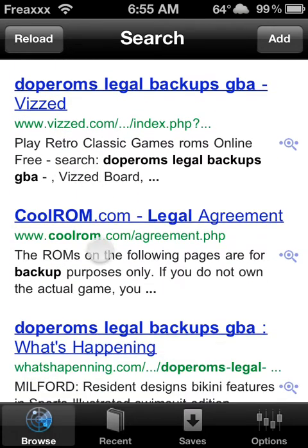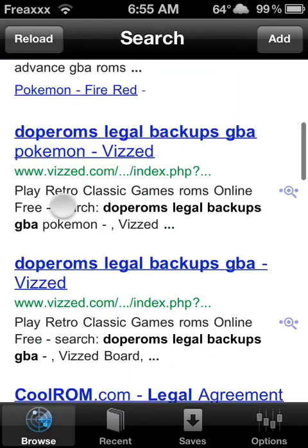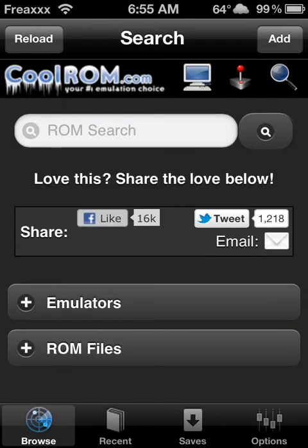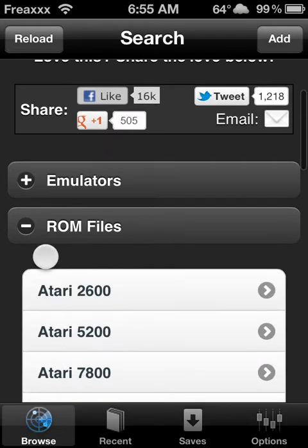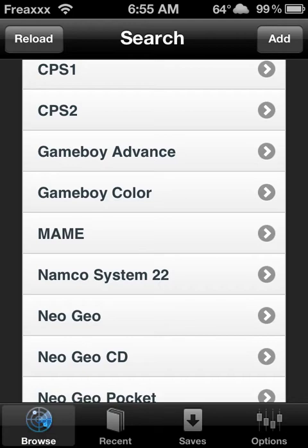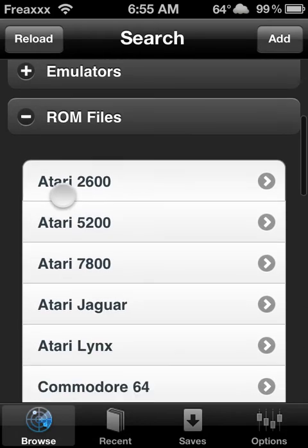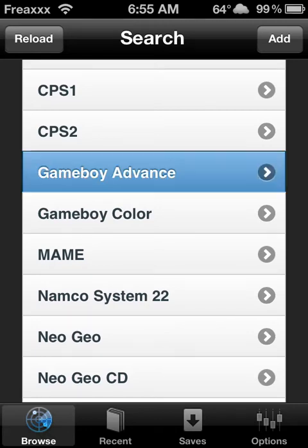This is the one I use the most: CoolRom.com. I personally like this one — it works for me a lot, but if you don't want to use it, you can use any of these other ones. But if you want this to work 100%, I suggest you go to CoolRom.com. Just let it load. Once you've entered CoolRom.com, tap ROM Files and scroll down to where it says Game Boy Advance. Click Game Boy Advance.